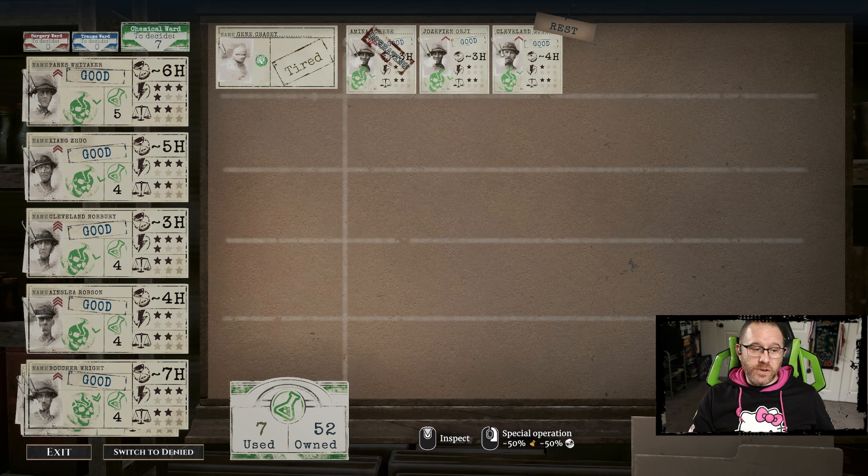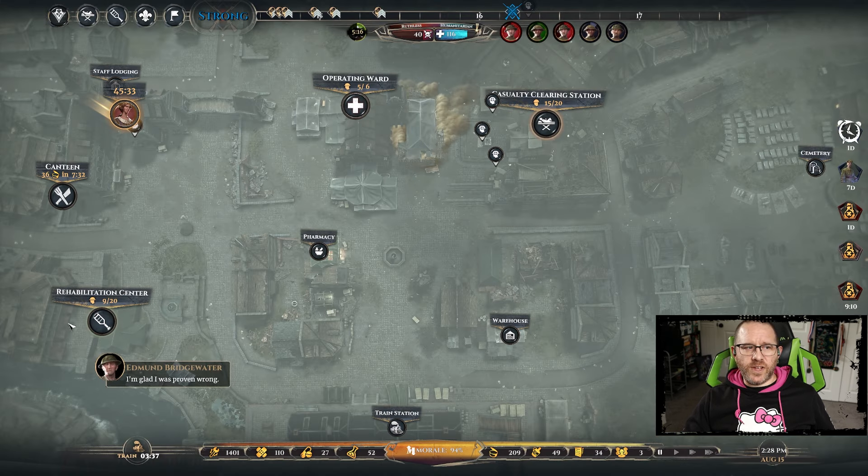The chemical ward is a bit of a burden at the moment - seven patients waiting, three already assigned, that's ten for a single tired doctor. We're going to have to make some tough decisions on two or three of these patients, but we might be able to get another chemical ward surgeon in sooner rather than later. That's one of our short-term objectives.